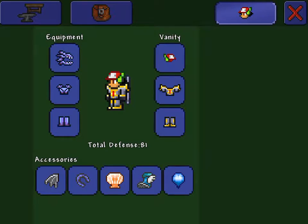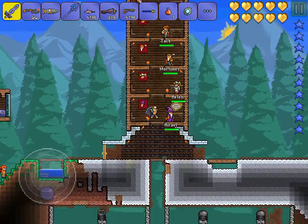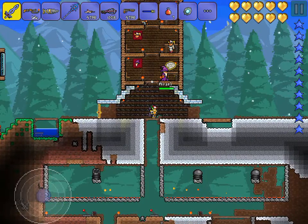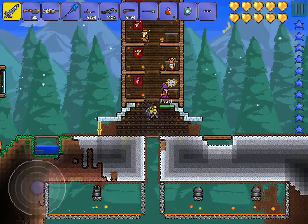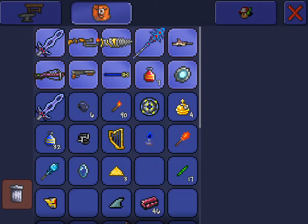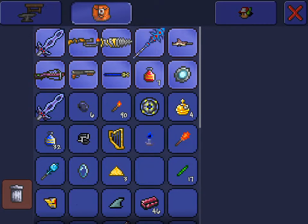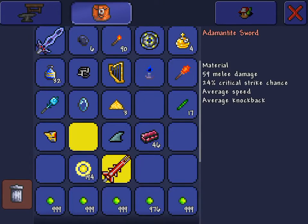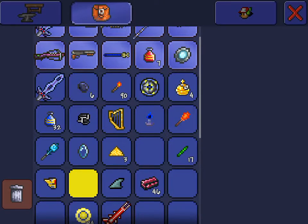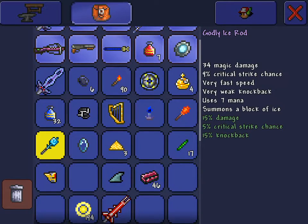They're super annoying to get. I don't know if I want to keep that hat — they're super annoying to get. I mean, who wants to actually farm them? They're so expensive. So let's see, should I duplicate something that's not important? I'll duplicate this godly ice rod.